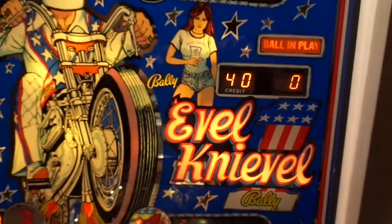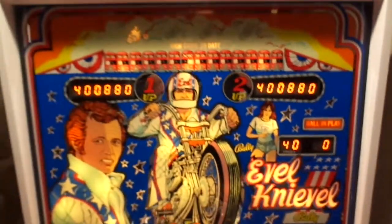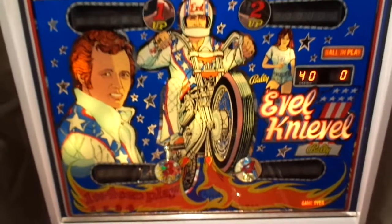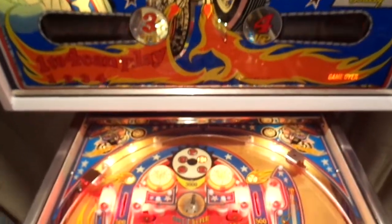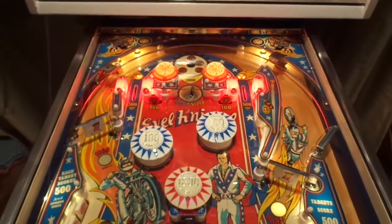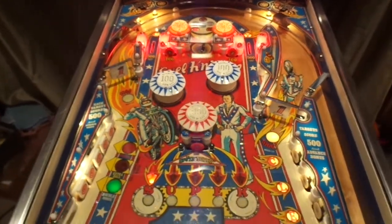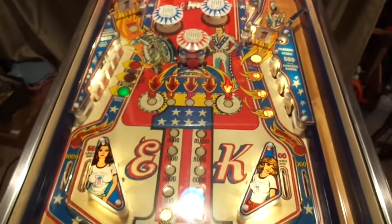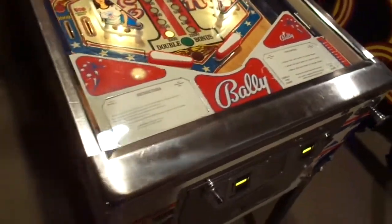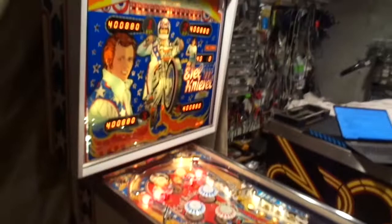Bally Evil Knievel, 1977 — June of that year this game came out, kind of a leftover from the EM generation. It plays like an EM and has some rule sets like an EM, but it's one of the first solid-state machines they made. This one and Knight Rider were among the first solid states Bally made.